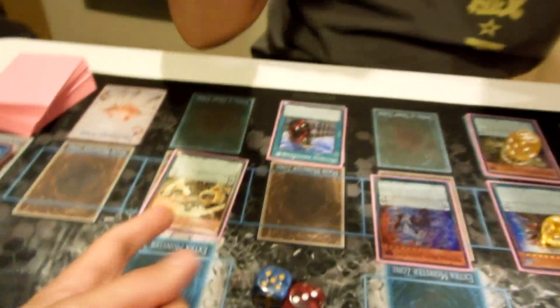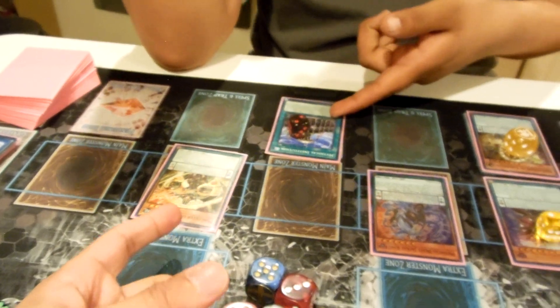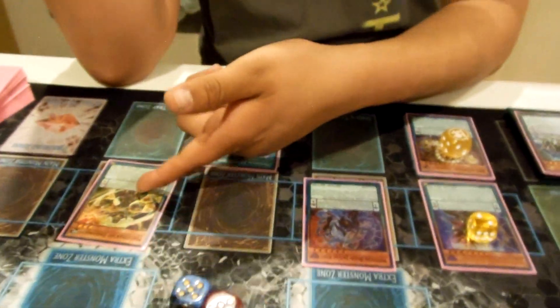Another route you could go is adding Garuda for the bounce — so you could have a spell trap negate with a bounce in hand. This can also summon Garuda from deck. With Institution instead of searching out Magister, you could also search for Garuda if you want the bounce instead of the special summon. So that's that one.